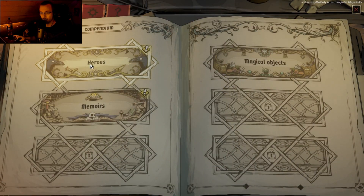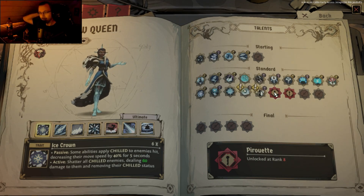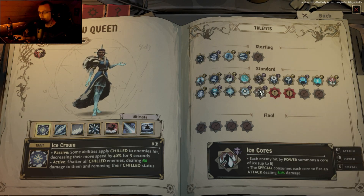I'm just gonna show you that real quick. I haven't unlocked the last two new abilities with her. However, I have unlocked the first batch, which is Protective Crown — trade grants four shield for six seconds to all heroes around for each enemy hit. And we have Ice Cores — each enemy hit by power summons a core of ice. The special consumes each core to fire an attack, dealing 80% damage. I have used that before, and it's really good.